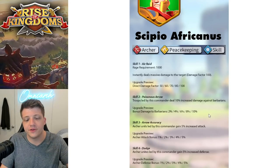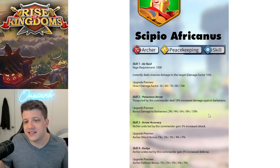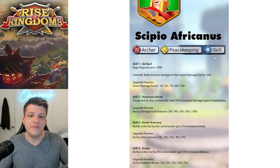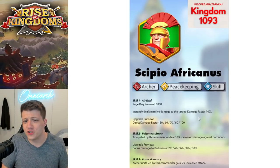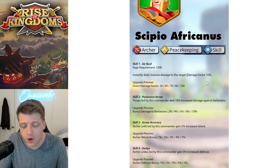Skill three, Arrow Accuracy — archer units led by this commander gain 5% increased attack. That's a tiny amount. Skill four, Dodge — archer units led by this commander gain 5% increased defense. Again, this is a green commander. I don't know when you would ever use this version of CPO — maybe when you first start the game to kill barbs. I just don't see it.